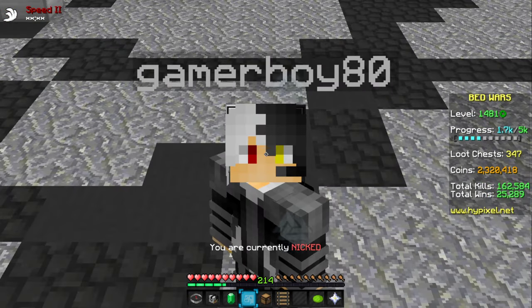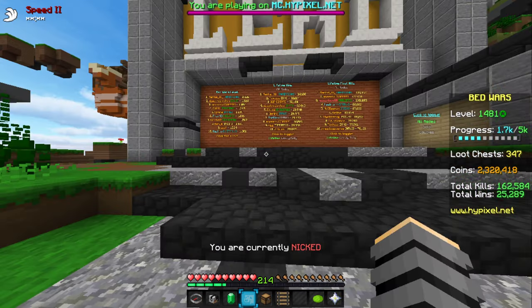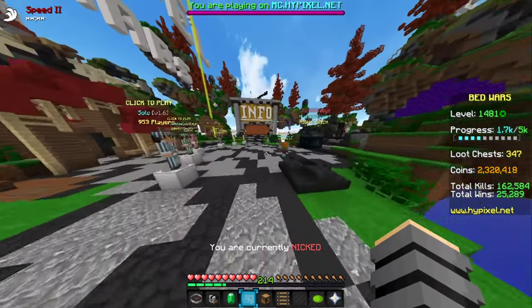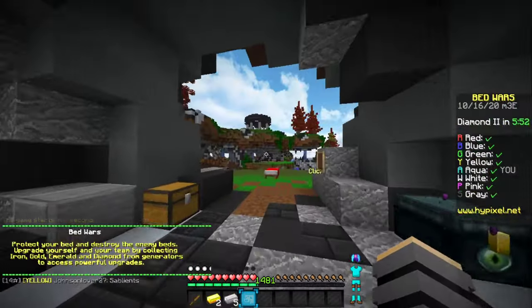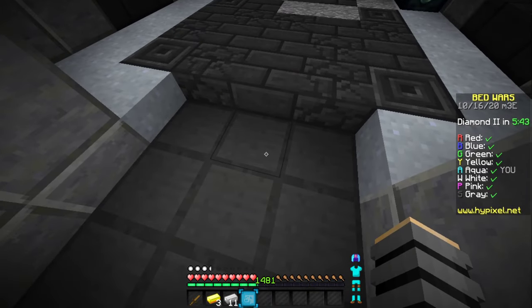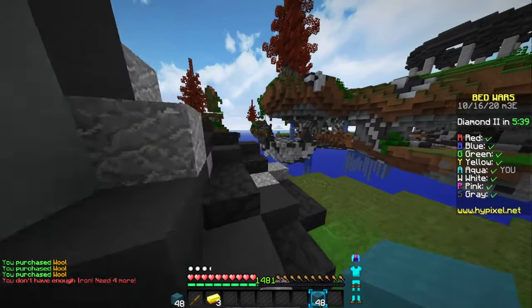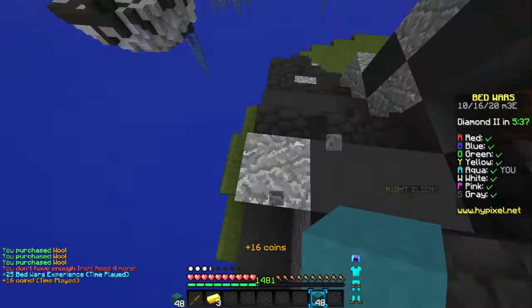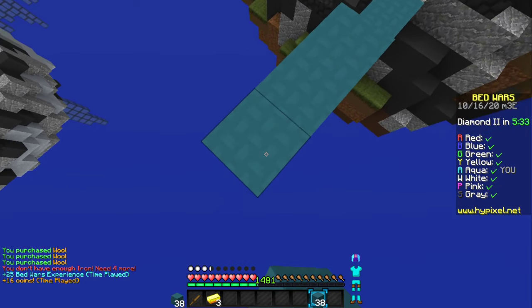You ever just want to not die? I'm guessing most of you in the comment section would say no, you'd like to die always. However, today we're going to be trying to not die, and by doing that we will be rushing Protection 4 in Bed Wars — that'll be the first thing we go for, other than taking out the very first team. We're starting on Waterfall, and I feel like it's a great map for this strat.